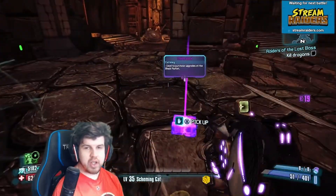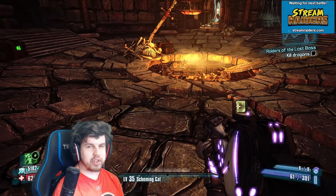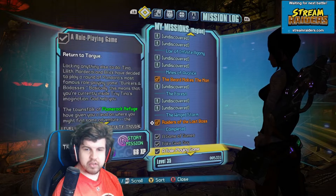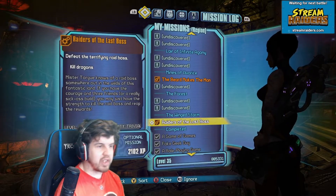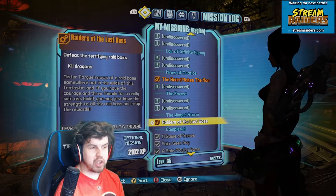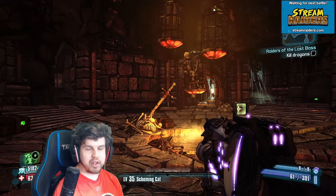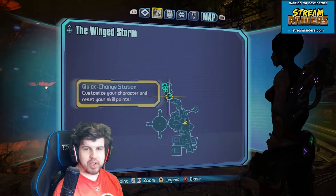In order to reach this part, you have to make sure that you beat the DLC first, and you need to get a mission off of Torgue called Raiders of the Last Boss. The only way to get this mission is if you complete the side quest off of Torgue called Fake Geek Guy — it is a chain quest, so you finish that one first and then he'll give you Raiders of the Last Boss.